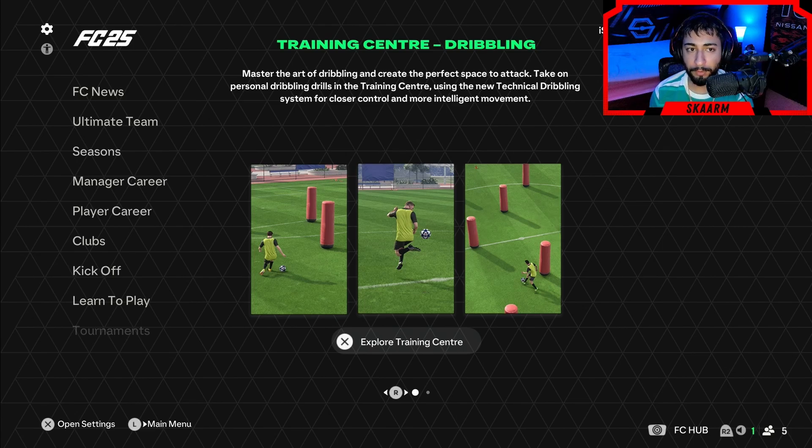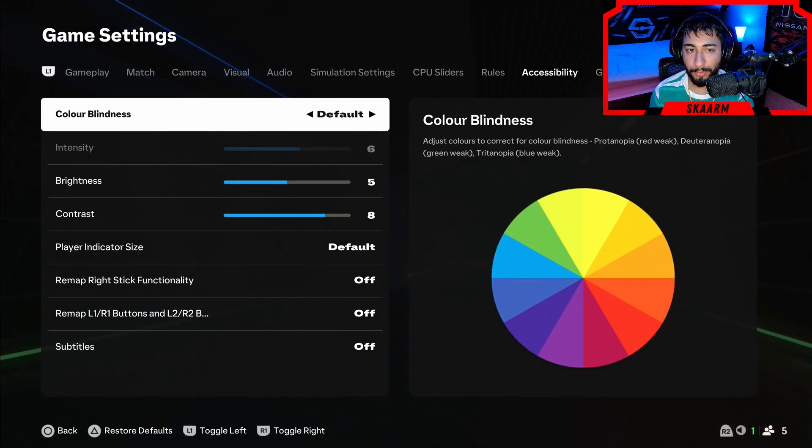On the main menus, you're going to go to the top left — however, do not click on that little gear icon. Scroll down one to that little person icon instead, and click onto that. Now we're in the game settings.